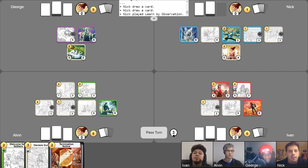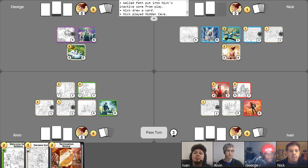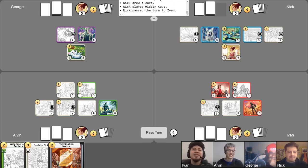I'll abandon a location to see if I can draw anything else — let's abandon the Walled Path. Draw one. That's actually pretty good. We'll play a Hidden Cave to take its place and put a storage counter on it for a future turn. So I think I know what this is attacking next when it has six power. Well, it's past the turn. Thank you, Nick.